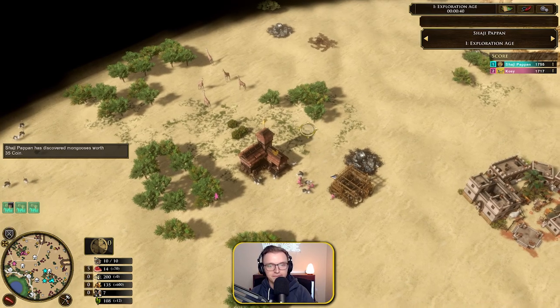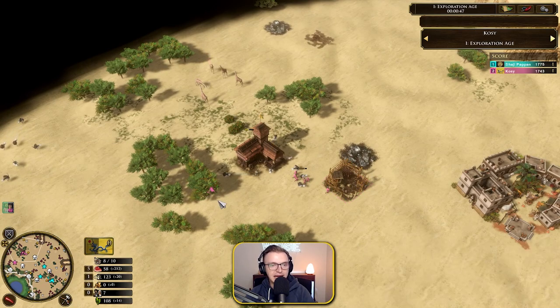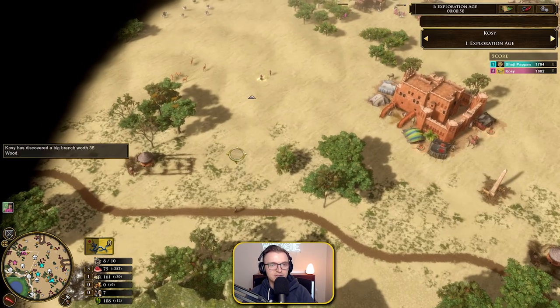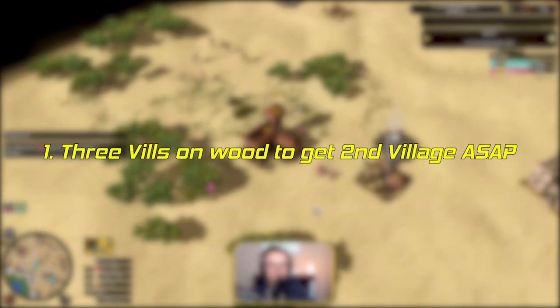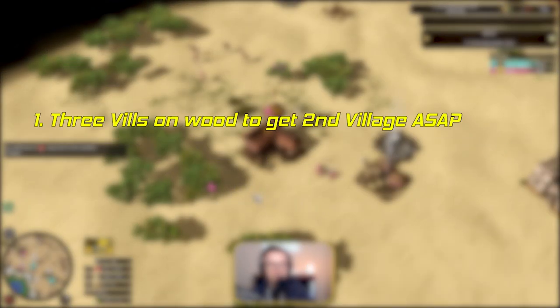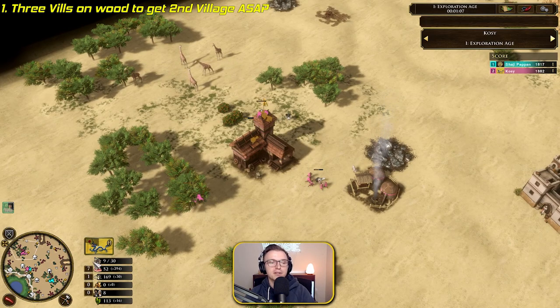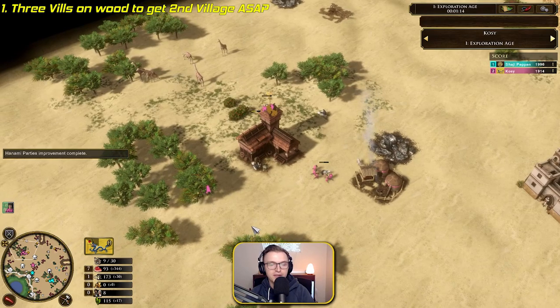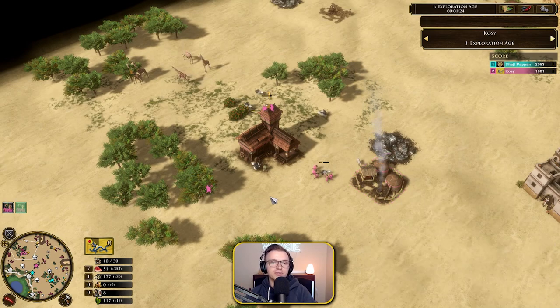Let's see what Kozi is doing — opening up with the village, with one person chopping wood. It looks like we're not going for a teepee. One thing I'd suggest right away: have three people on wood, not just one, because it delays the village build. I'm assuming the first card is most likely going to be Northern Refugees, which gets you a villager muster from the TC and village. The quicker you build the village, the quicker you get that XP.